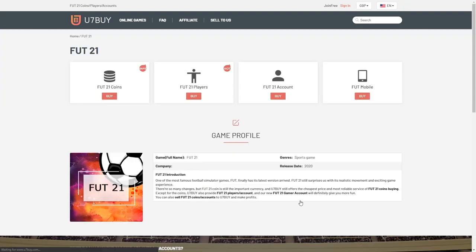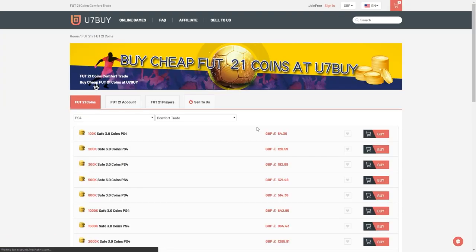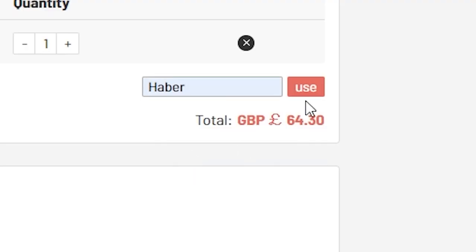For cheap, fast and reliable FUT coins, check out u7buy.com. There is a link in the description, and use the code HABER to get yourself a discount on all of your orders.